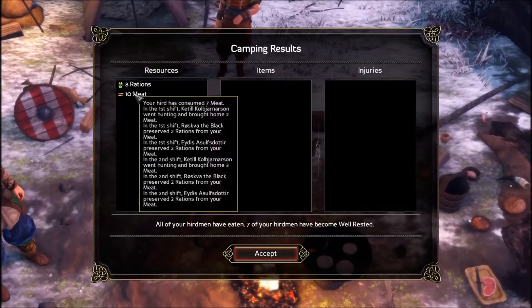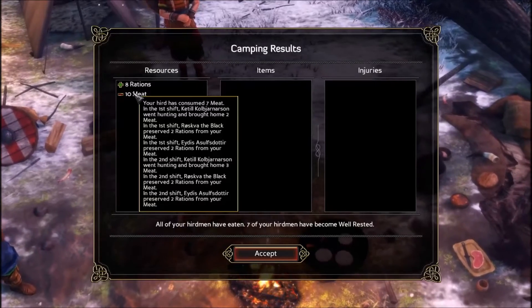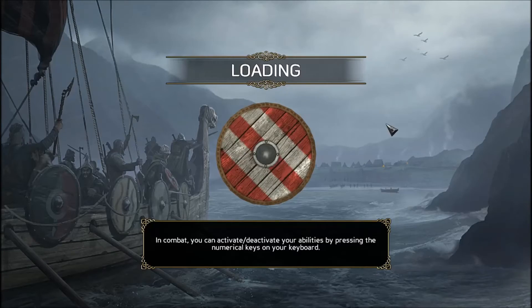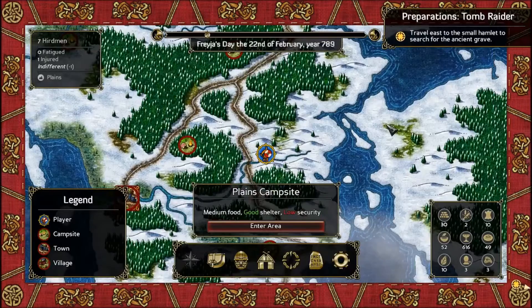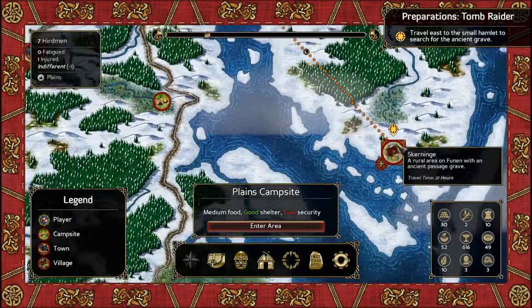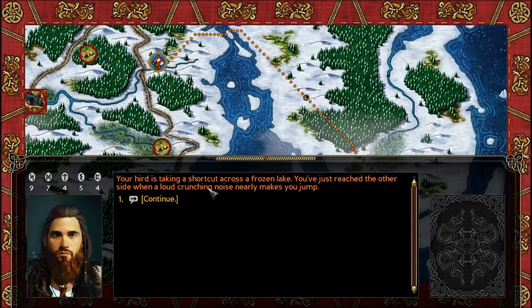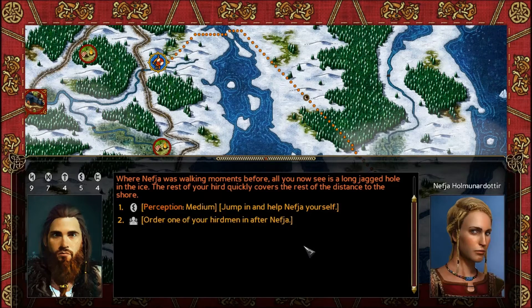I don't know what the alternative would have been, but I imagine somebody would have gotten sick or hurt. We gained eight rations and lost ten meat. Everybody's well-rested now, so we can move on. I think we're just going to make a straight shot for the hamlet at this point. Your herd is taking a shortcut across a frozen lake — you just reach the other side when a loud crunching noise nearly makes you jump. Where Nephea was walking moments before, all you see now is a jagged hole in the ice. The rest of your herd quickly covers the rest of the distance to the shore.